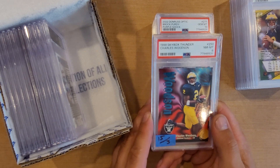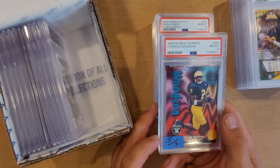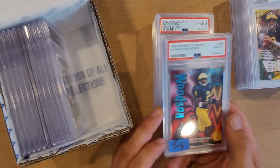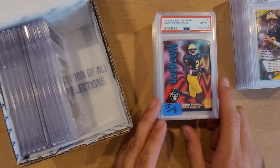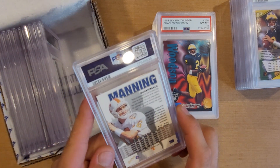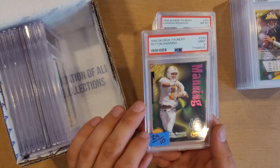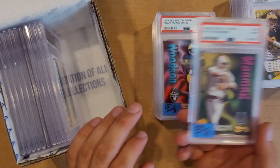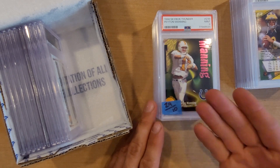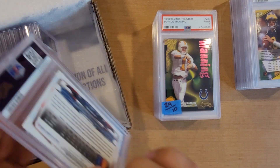Next we have another Charles Woodson rookie — Skybox Thunder. It looked clean; there are like three or four of these Woodsons and I did pull out the best one. It's a $3 raw card, and at PSA 8 it's $15 — pretty much worth what it cost to grade, which is a bummer. I'll just sell it so someone can have a known PSA 8. I don't know what I missed because it only got an 8. There's also a Manning from the same set that got a 9, with $30 raw and $29 in a PSA 9 — rough, basically break-even on the grading.